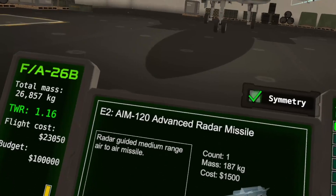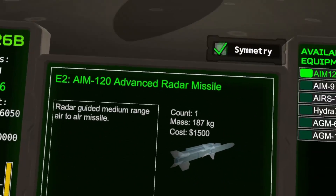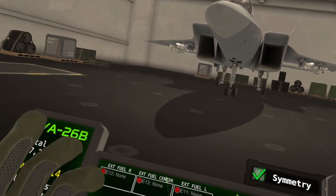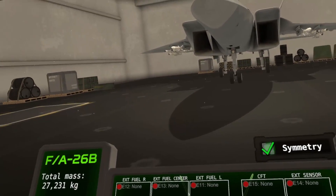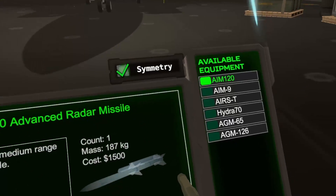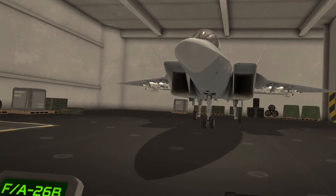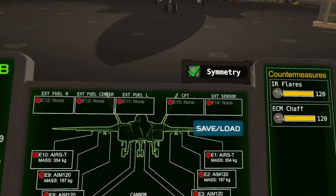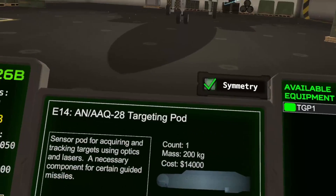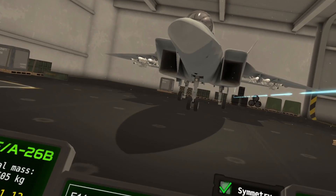Next on the wings, we're equipping AIM-120 AMAARMs — advanced radar-guided medium-range air-to-air missiles. With symmetry mode on, we're equipping on both sides. Loading up lots of AMAARMs because there will be air targets we need to keep an eye out for.